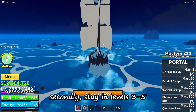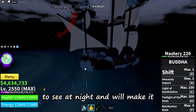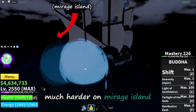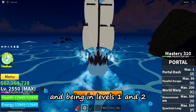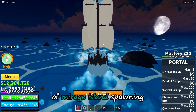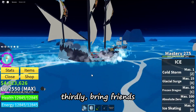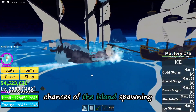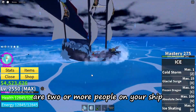Secondly, stay in levels 3 to 5. Never go to level 6 as it is impossible to see at night and will make it much harder on Mirage Island. Being in levels 1 and 2 may have lower chances of Mirage Island spawning. Thirdly, bring friends. Chances of the island spawning increase drastically when there are 2 or more people on your ship.